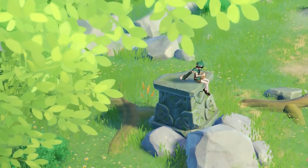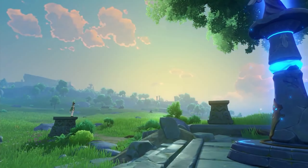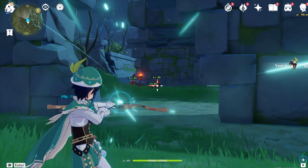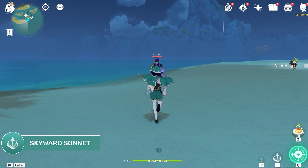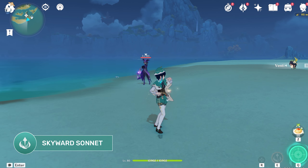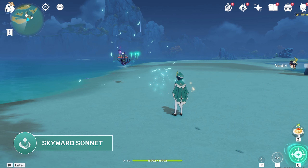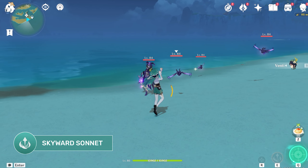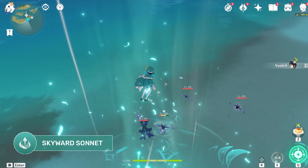Secretly the Anemo Archon who presides over Mondstadt, the god of freedom roams around his city in a mortal vessel under the disguise of the bard, Venti. Being a bow user, Venti's charged shots automatically deal Anemo damage. His elemental skill is the Skyward Sonnet. This summons a wind domain, launching enemies into the air while dealing Anemo damage, as well as applying Swirl if you have already imbued the opponent with another element. Holding this skill creates an even larger wind domain, launching all enemies within its radius — as well as Venti himself — into the air.